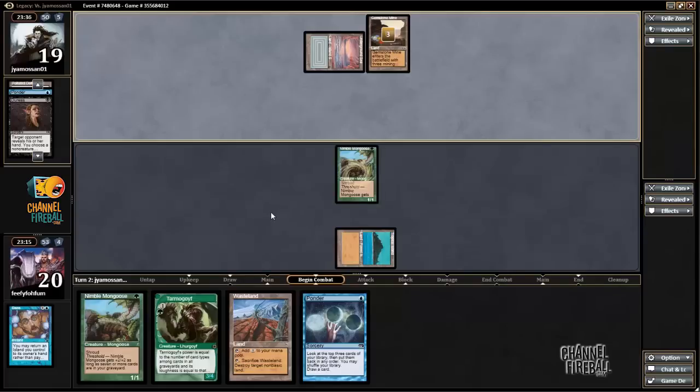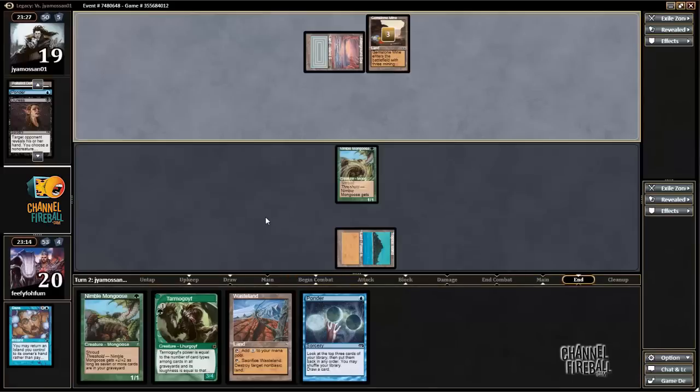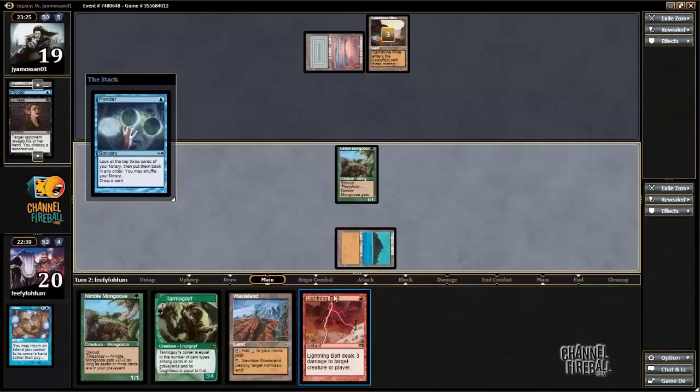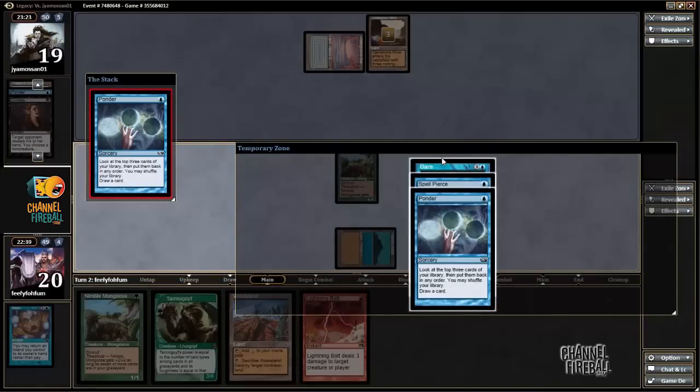I could also just use the Wasteland to cast Tarmogoyf if I'm feeling brave. That would apply the most pressure and set up a sweet next turn, but I don't know if I can afford to do that. My opponent has five lands, five cards in hand. Lightning Bolt — one of the worst draws in the deck. I am going to Ponder this turn, hopefully hit a Daze. Daze, Spell Pierce, and Ponder — I will elect to keep all these cards.